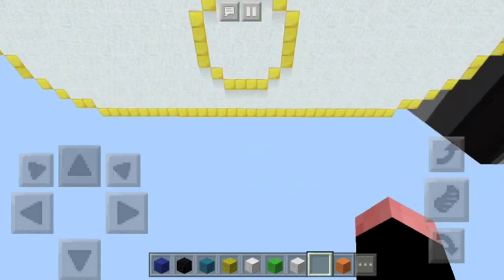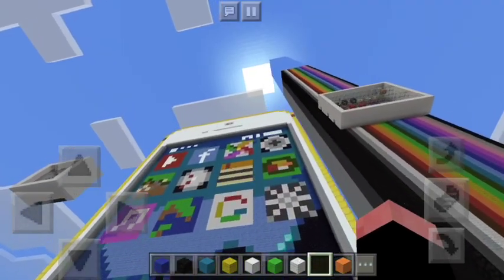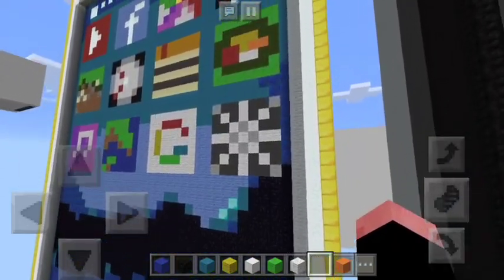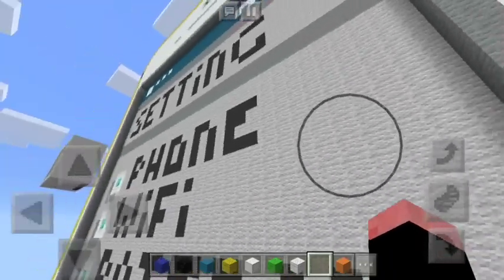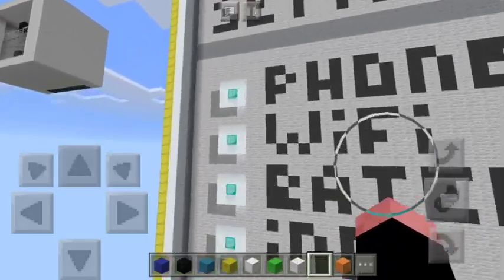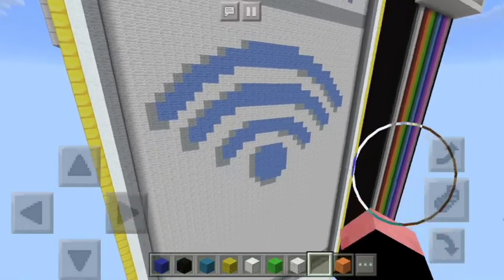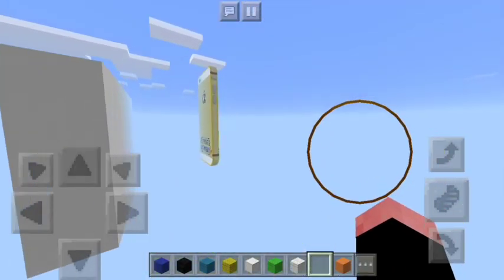Alright, so let's go to the last — I think we have like two more. And that's it. Oh, Settings! Okay, let's say Wi-Fi. Okay, so this is the phone. I'm gonna end this video over here — wait, there's another one?